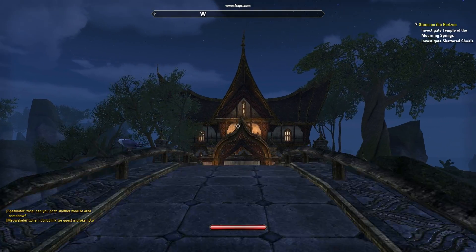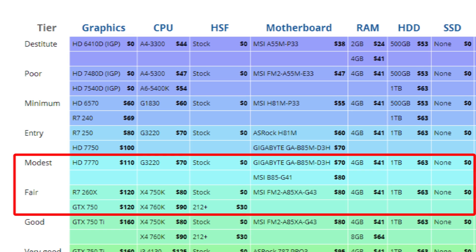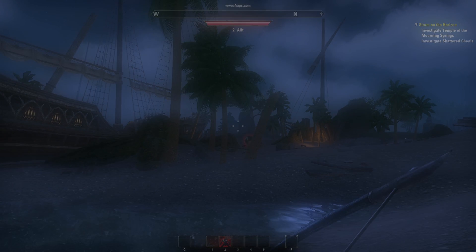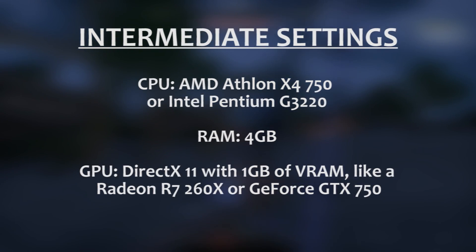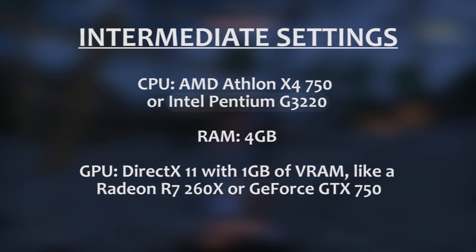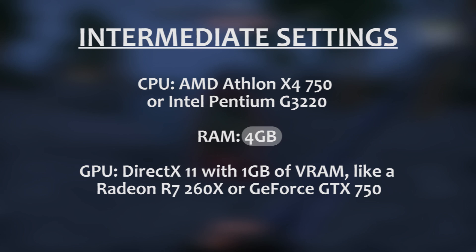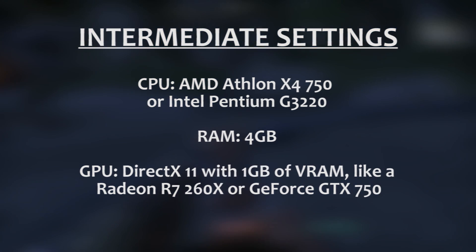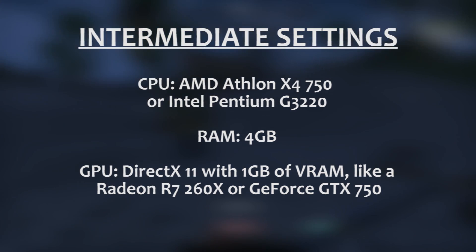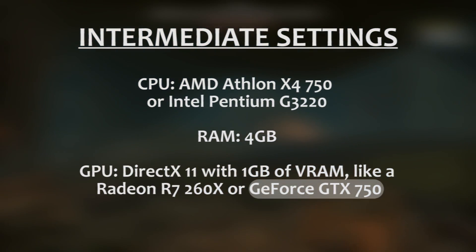But what if you want to run Elder Scrolls Online at a decent frame rate and resolution on moderate settings? We would recommend using a build that's at least comparable with the current modest or fair tiers on the parts list. These components are a good example. For the CPU, we'd recommend something along the lines of an AMD Athlon X4 750 or an Intel Pentium G3220. We'd recommend at least 4GB of RAM. For the graphics card, we'd recommend something with DirectX 11 compatibility and 1GB of video RAM, like a Radeon R7 260X or a GeForce GTX 750.